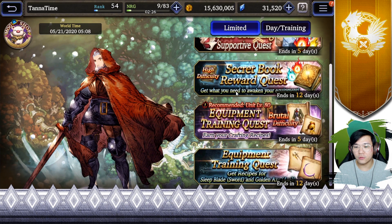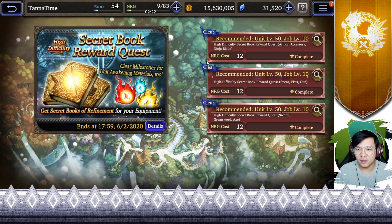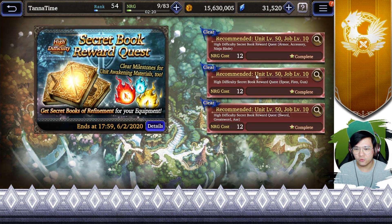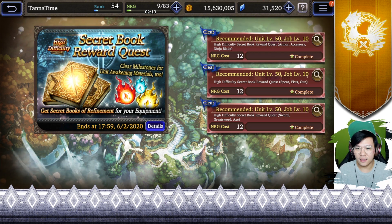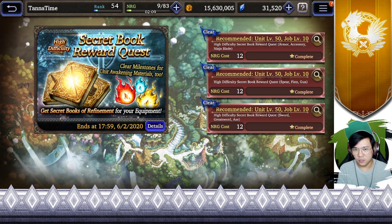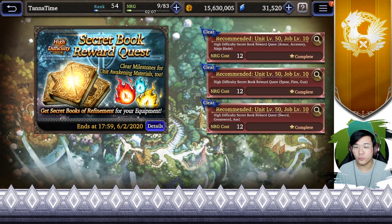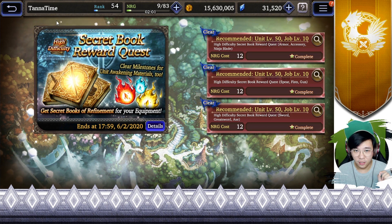Next up, we have a new secret reward quest. We actually had this a while ago, and this time I believe they have a new quest which is armor, accessory, and ninja blade. Be sure to clear that and get their rewards. These are great if you are in the phase of crafting weapons or at least trying to stock up to prepare for future crafts, since they provide a lot of crafting materials that you cannot usually get elsewhere.